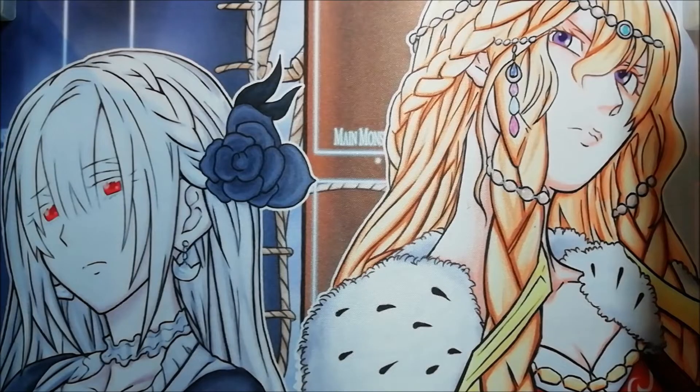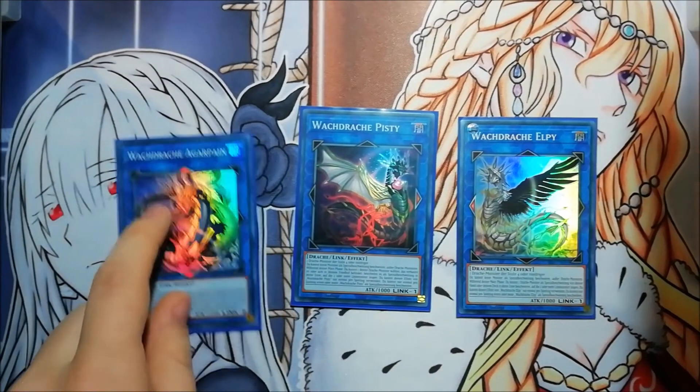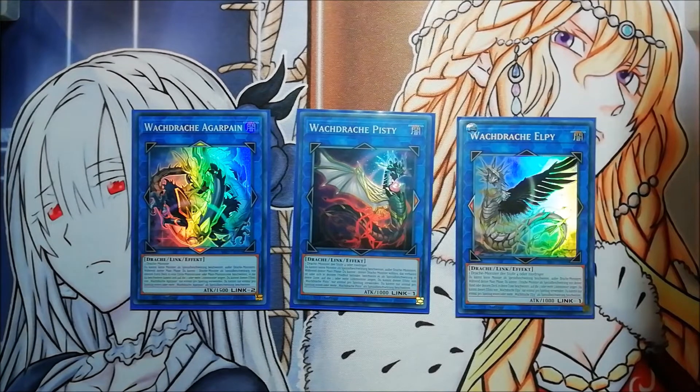For the extra deck, we're playing of course all three Guard Dragons — Elpy, Pisty, and Agarpain. Elpy specials from the deck, Pisty specials from the graveyard, and Agarpain specials from the extra deck. Agarpain also specials from the hand, and Elpy specials when your dragons are banished or something. So it's no problem if you draw your Red-Eyes card — you can also special summon it from the hand. It's not that great but you can still combo off.